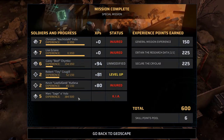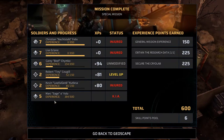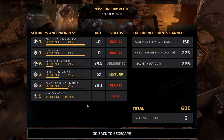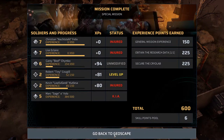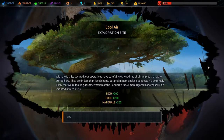Mark Sage Oyolo was killed in action - that really, really sucks. But he was an assault, so it's reasonably easy to re-recruit. Let's head back to the geoscape and see what this special mission leads to. With the facility secured, our operatives carefully retrieved the viral samples stored here - they are in less than ideal shape. Preliminary analysis suggests it's extremely likely we're looking at some version of the Pandora virus. A more rigorous analysis will be initiated immediately. Plus 200 tech, food and materials - cool.